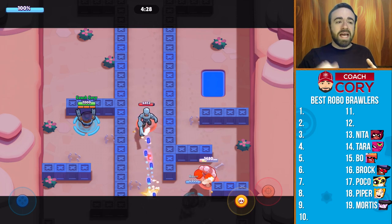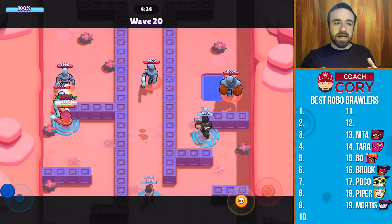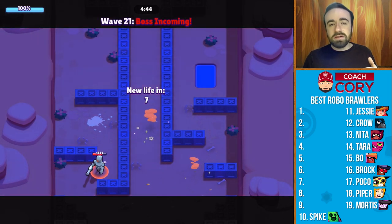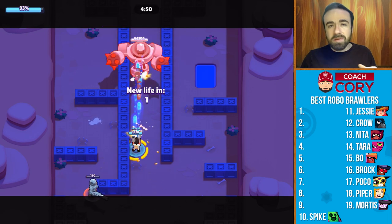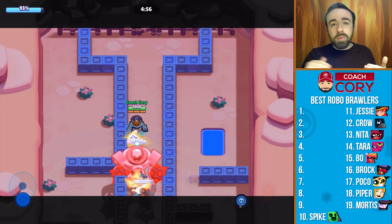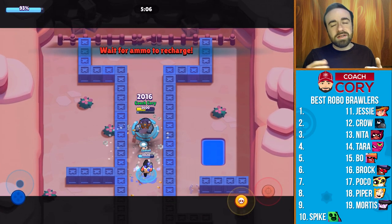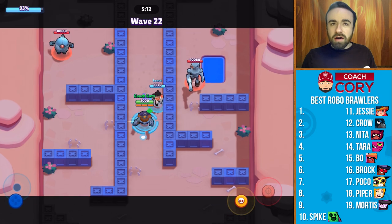Now let's go over ranks 10, 11, and 12 — I'm still gonna recommend you not use these either, but they're a little bit better. At 12 we have Crow, at 11 we have Jesse, and at 10 we have Spike. These brawlers are usable, but I still recommend not using them mainly because they don't have enough damage and they don't have enough health. Spike can get good utility and hit multiple brawlers, but robots can now exit his super fairly easily. Jesse doesn't have enough health or damage, and same thing with Crow. They're decent, but I'm not gonna recommend them.